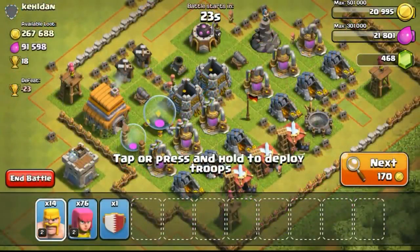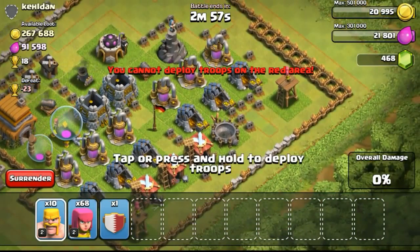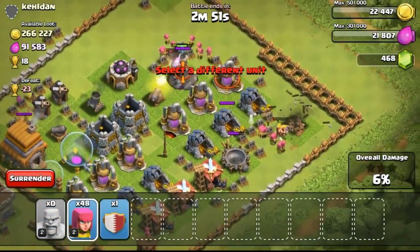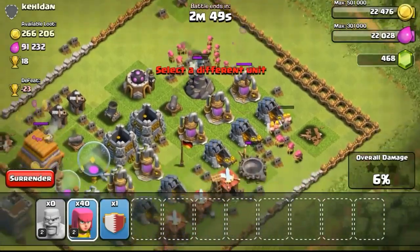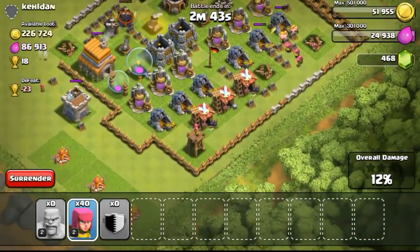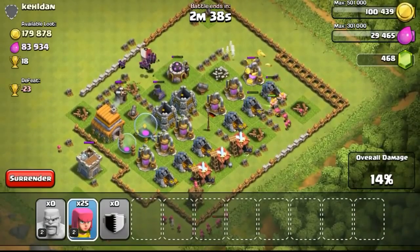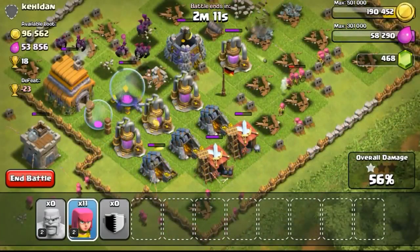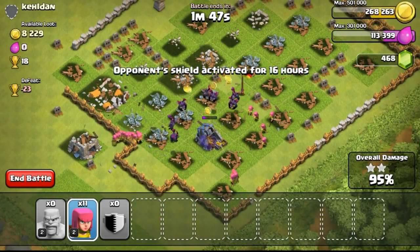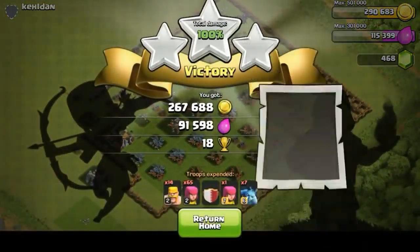Going ahead to upgrade the research lab to the next level with the remaining elixir so I can upgrade my barbarians and archers to a higher level. I found a base that was really high in gold and decided to attack it. I destroyed the air attacking defenses first, then dropped my clan castle which contains minions. Some of you might wonder why I don't use hog riders — it's because hog riders can get spring trapped away, and at lower town hall levels people do have spring traps.